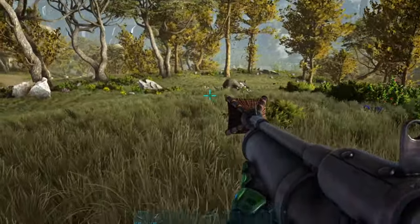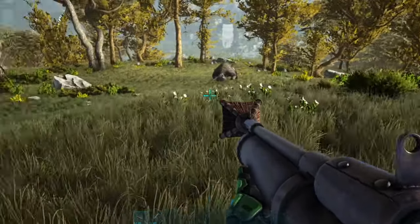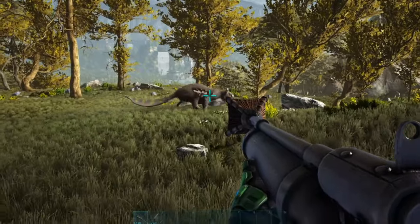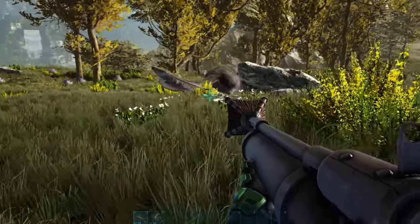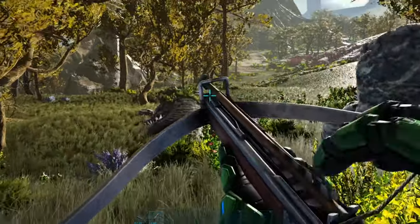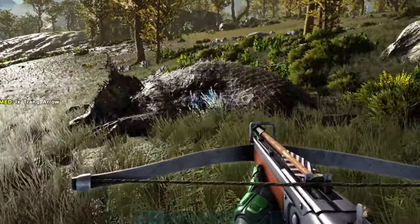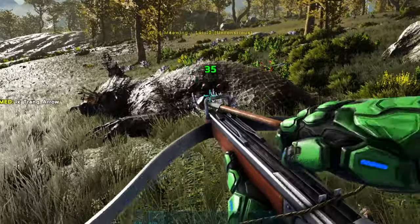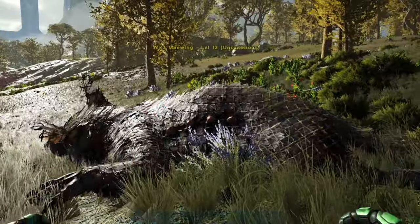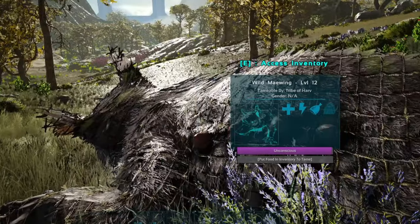We could try to follow this thing around and build a wall around it with billboard signs or dino gates, but the easiest method is the net gun that you can use with the harpoon launcher — just net ammunition. Hit this creature and it will net it for a minute, giving us plenty of time to knock them out. They don't have a whole lot of torpor, and as you can see, two shots on a level 12 is already enough with just a standard crossbow and standard trank arrows.